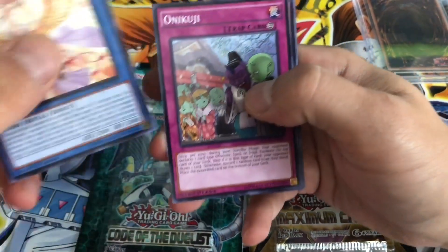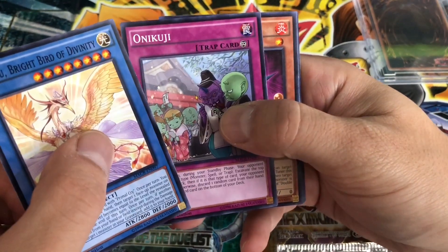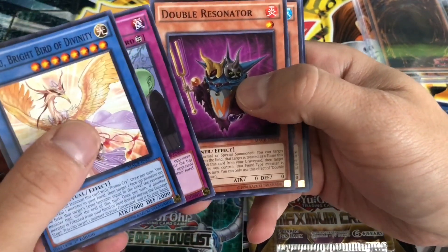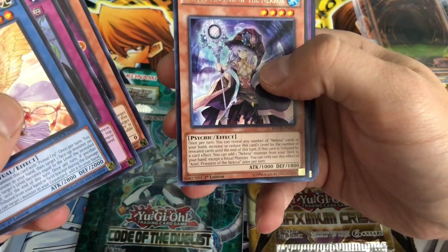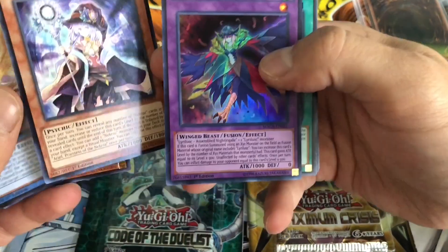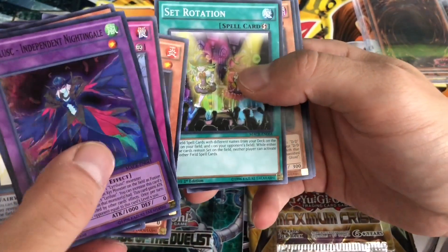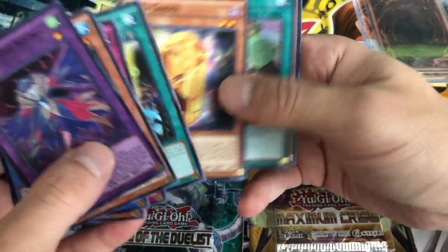Yeah, Dual Links. I'm not gonna pretend I know any of these names. Double Resonator — that's interesting. Ariel, Princess of the Necrace. And that Independent Nightingale, super rare.